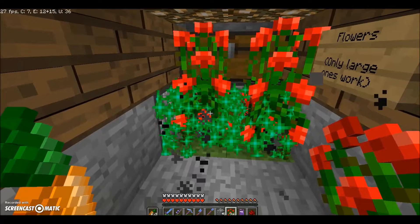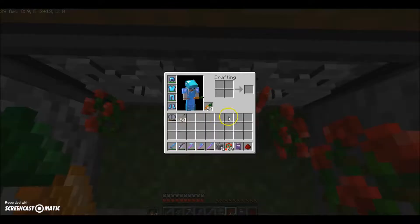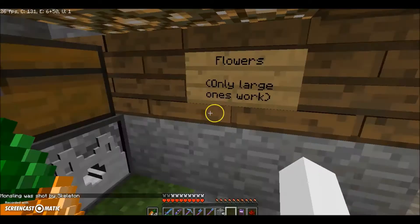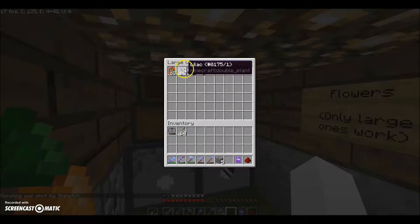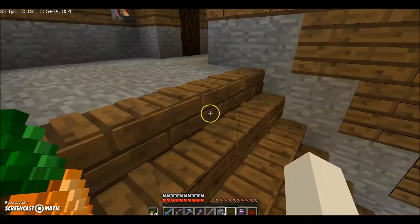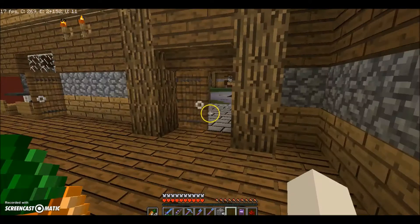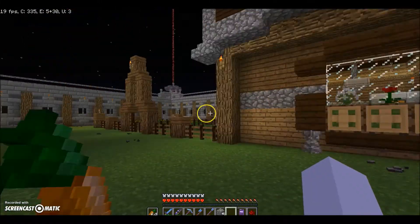It starts bone mealing and all these flowers come out. For some reason this doesn't work with small flowers — there's a different farm for that which I don't have at this fort. I could build it, it's like dispensers underneath some grass. To head back upstairs you just open the trap chest right there and walk forward after you leave the chest. So that's basically this side — the mess hall also has a small little wheat farm attached to it.